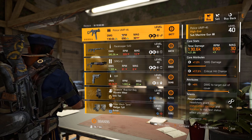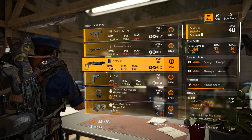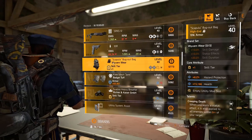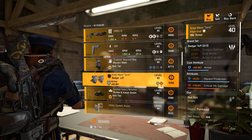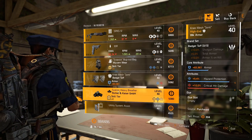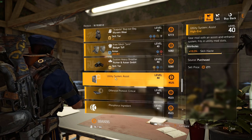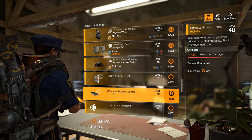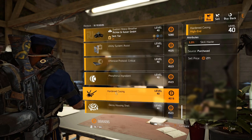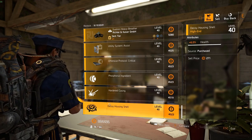MP45 with decent rolls and Perpetuation. Paratroop SVD with Sadist. SPAZ-12 with Sadist. 93R with Future Perfect and crit damage 8 percent. Wyvern Wear backpack with health and hazard protection. Badger Tough knee pads — low armor unfortunately — but crit damage and hazard protection. RNK mask with explosive resistance and skill haste. Utility mod: 10.3 percent skill haste. Offensive mod: 7.4 percent headshot damage. Seeker mine: plus one cluster. Firefly: 5.9 percent skill haste. Decoy: 6 percent health.